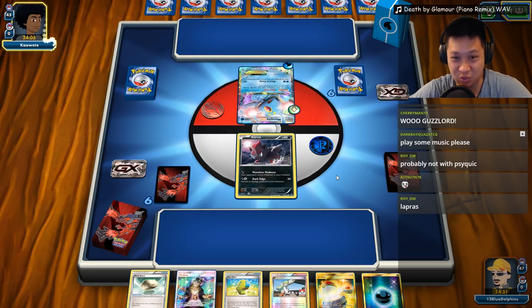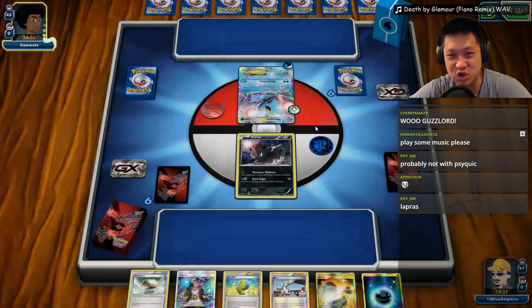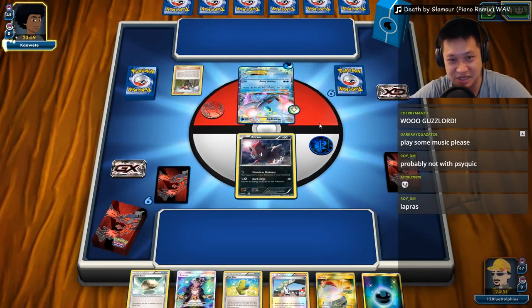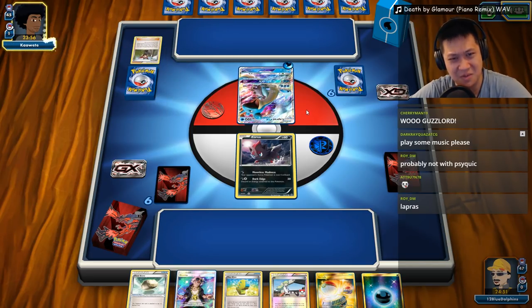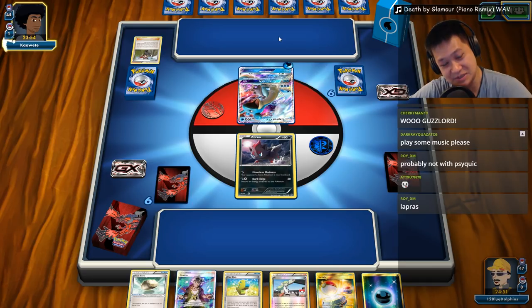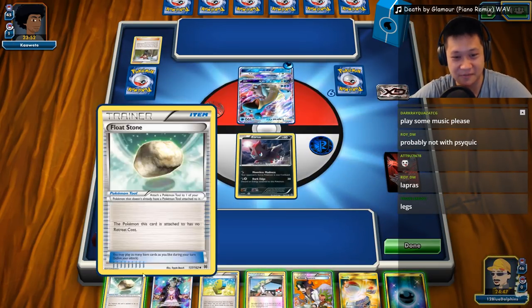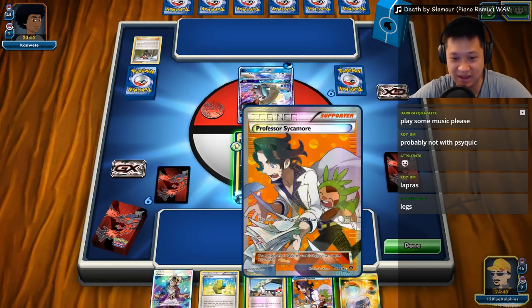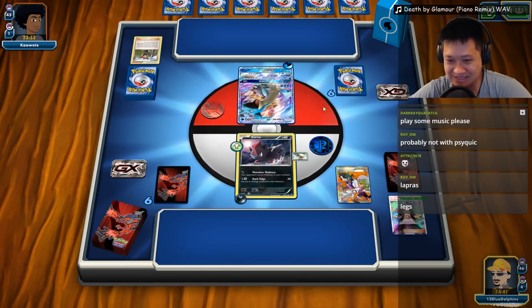We need an actual real Pokemon. If you put a colorless energy here, this is probably retreat energy and he's going to use Ninja Boy — never mind. What's going to actually come out? Lapras. Despite having many cards, it's not too strong of a start. Let's put this down. I'm okay with playing Sycamore. Yeah, let's go ahead and Sycamore.